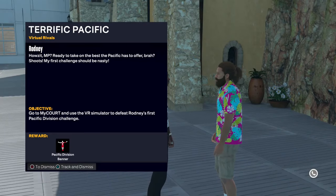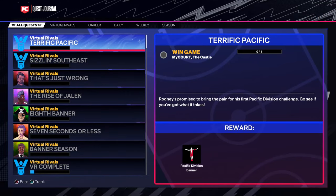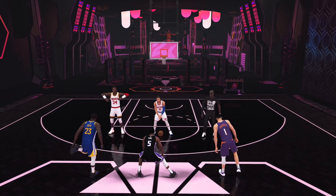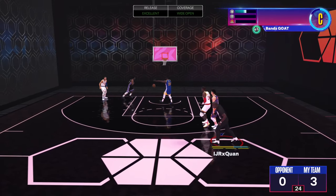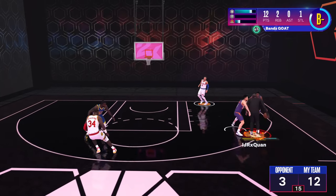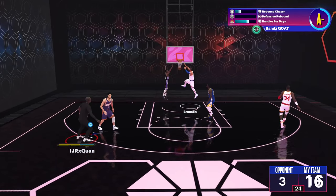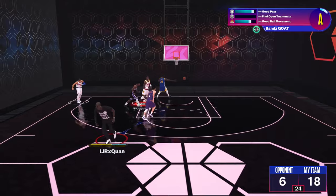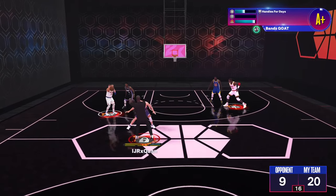Go talk to Rodney and he'll give you the Pacific Division quest. Then go back to your My Court and you can do the ten flashy passes and the My Court game at the exact same time. Next opponents are Devin Booker, Draymond Green, and De'Aaron Fox. Cook them up — I waited until around 20 points before going for the flashy passes since I knew I could knock them out fast.